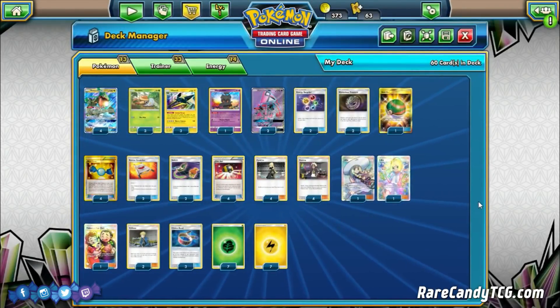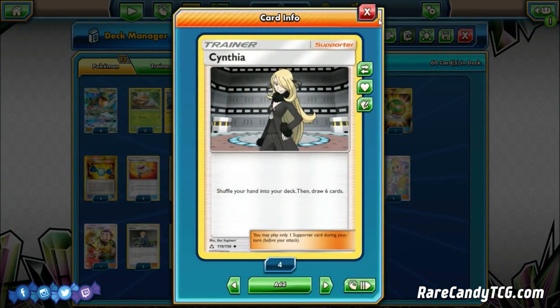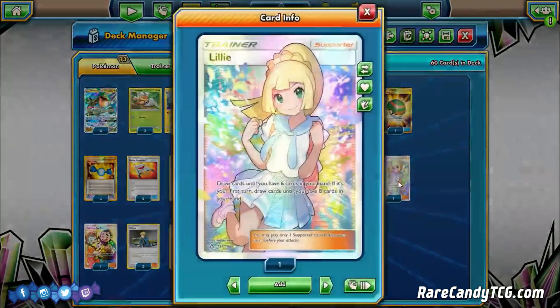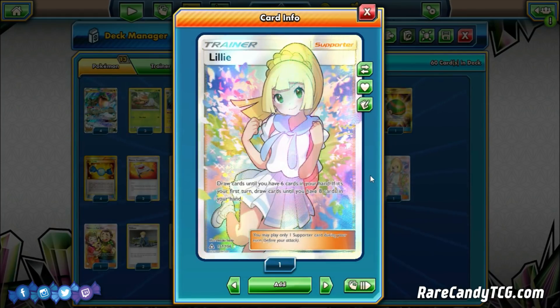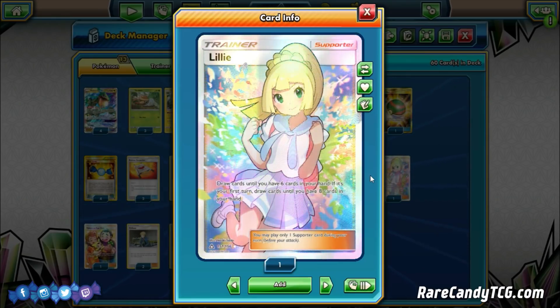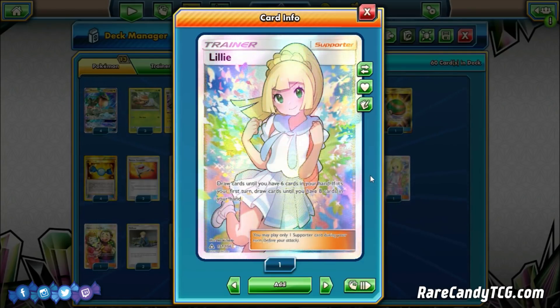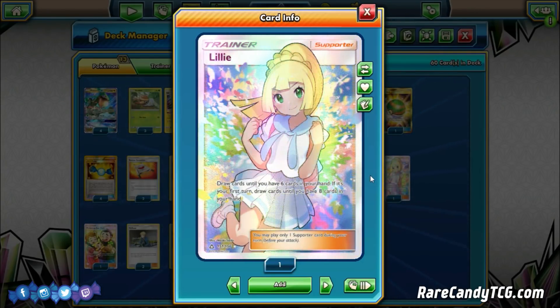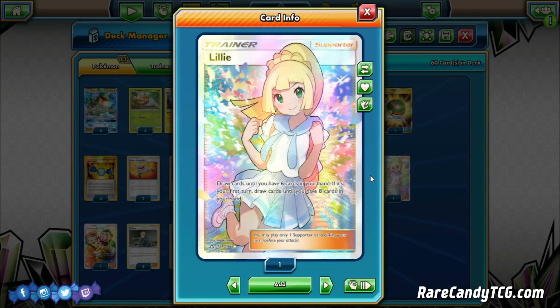For our supporter line — very, very streamlined, much like the rest of this deck. We're playing four copies of Cynthia, the best draw supporter we currently have in this new format. We're also playing two copies of Lillie: draw until you have six cards in your hand, but if it's your first turn, draw until you have eight. We do play Pokémon Fan Club in this list as well, but Lillie is an alternate first turn supporter, especially if we open with a Rayquaza and a Grubbin. Sometimes just going for a turn one Lillie is going to be better. Even in the mid to late game, if we have a Rare Candy in hand but don't have Vikavolt, sometimes playing Lillie is going to be better than Cynthia because it allows us to draw cards while keeping one of the two cards we need to complete our combo.